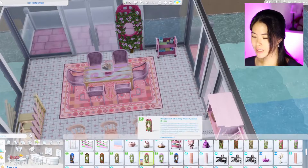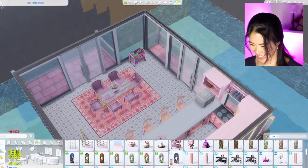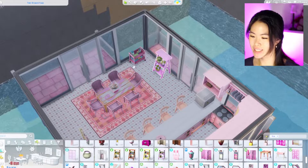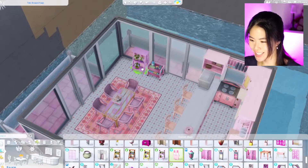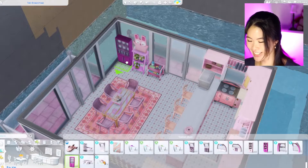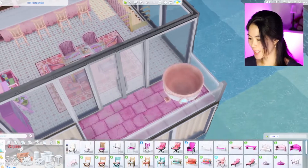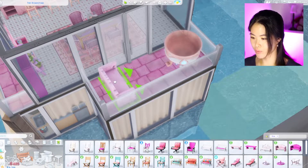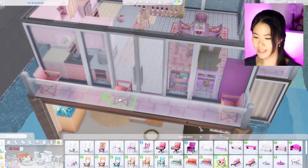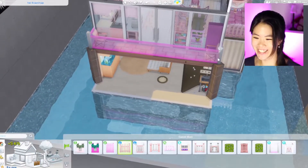I'm going to put this thing here, and then we can have this dude somewhere — he's so cool! I'm going to put him on top of this. We can have a hutch. Since they don't have a barbecue, they can go for a pink cauldron here. Maybe a pink seating area on the other side, with this kind of chair.